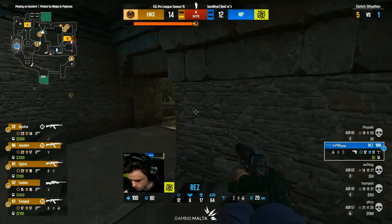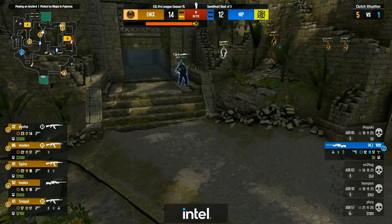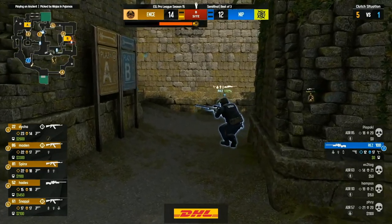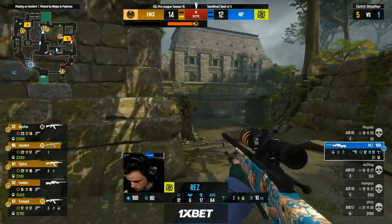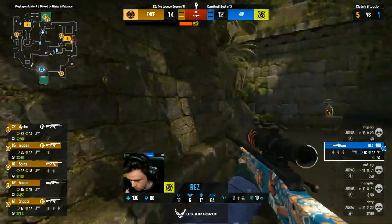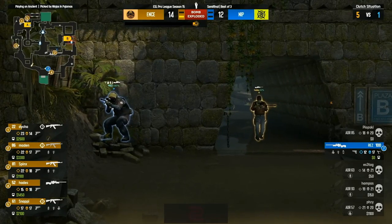Everyone 30 — everyone keep going forward! Holy hell, what a sequence. Hampus as well — he hasn't gone to middle in a few rounds, and this time he doesn't even go to the cubby, they just rush through. Shot from Madden picks the first player out of the sky, Fousey gets picked off at the stairs through the smoke, Plopski is spamming, gets spammed in return and picked off from lane. Poor observer — when all of that's happening, how the heck do you keep up? Rez trying to save the AWP.